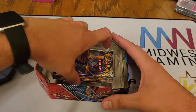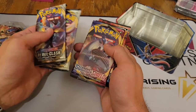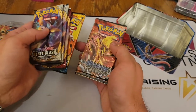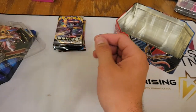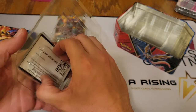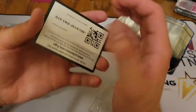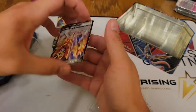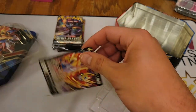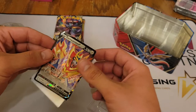So what do we have in here? We have Rebel Clash to start it off, Rebel Clash, Rebel Clash, Sword and Shield Base, Sun and Moon Base, and a Steam Siege. There is your code card for the tin — Legends of Galar tin. But to be quite honest, this is a pretty good assortment of packs.